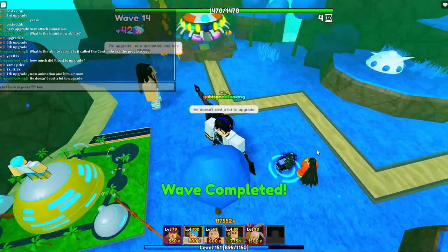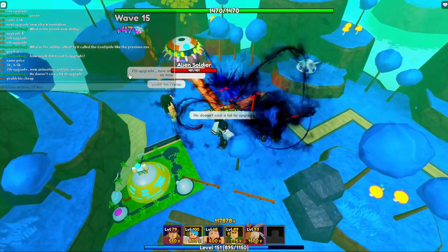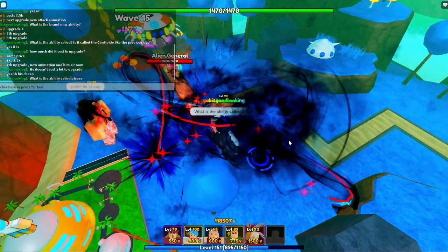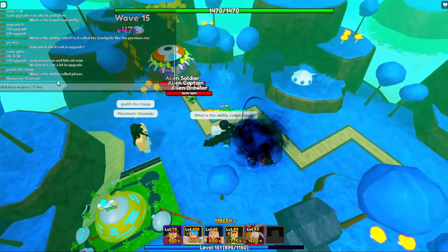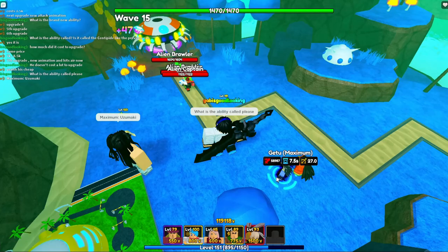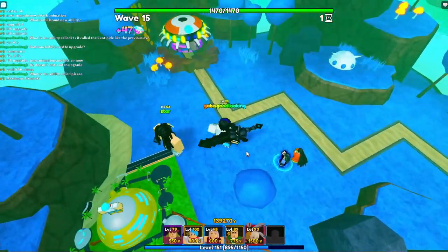Seventh upgrade: new animation and hits air now! He hits air at this seventh upgrade - that's actually interesting. The ability is called Maximum Uzumaki. Seventh upgrade stats are 58,000 damage, 7.5 seconds cooldown, and 27 range. He's pretty cheap, so I recommend bringing him.